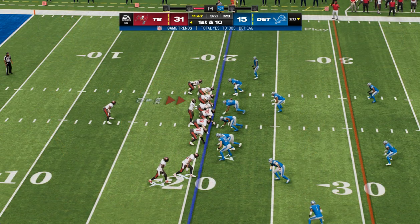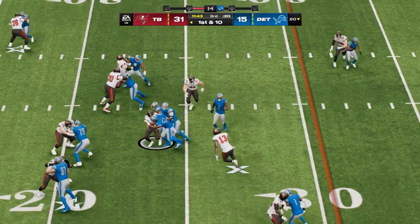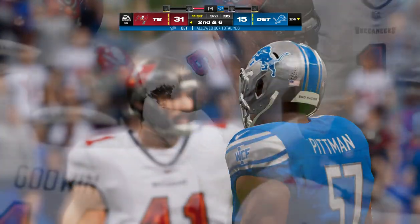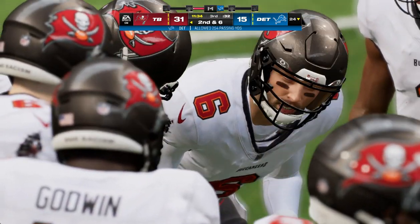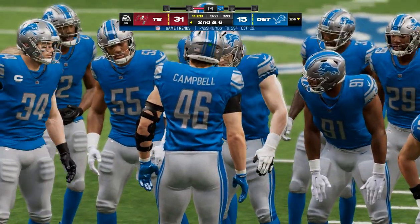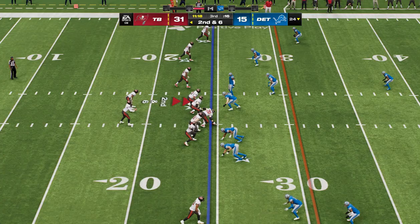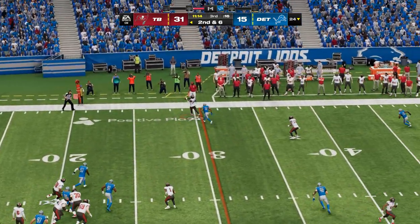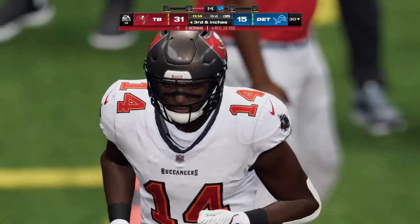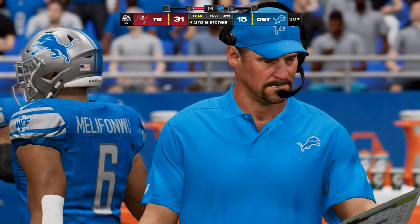Mayfield and the Bucs come up on first and ten at the 20 — they'll start with a handoff to White, who works his way up the middle for a gain of about four. Second down. In every play call you realize it's not going to go for a touchdown, so a lot of your calls are setting things up for maybe later — establishing the inside run, running with toughness, hopefully get to the perimeter later. And let's face it, you could do worse than a four-yard run on first down. From the gun, Mayfield — that's complete to Godwin and he's able to get this one up to his 30 before out of bounds — a gain of six, making it third down and less than a yard.